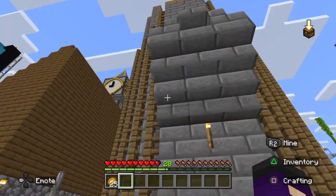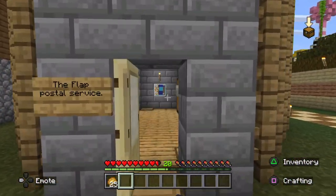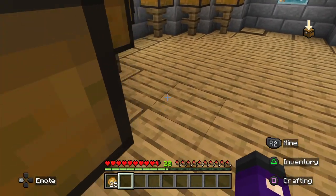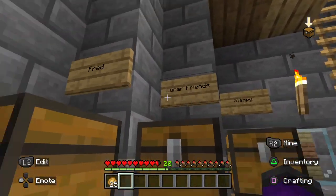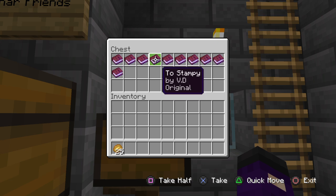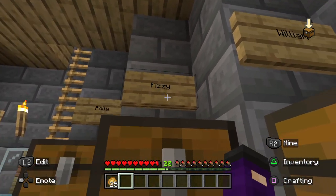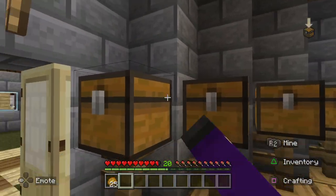On this side we have Crazy Cow Milk Bar, which I think is just the milk place. We also got the postal service or mail shop — Fred, Lunar Friends, Stampy himself in the mail, Snippy, original Polly.